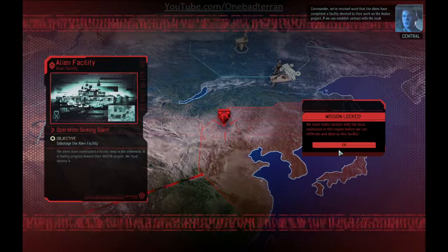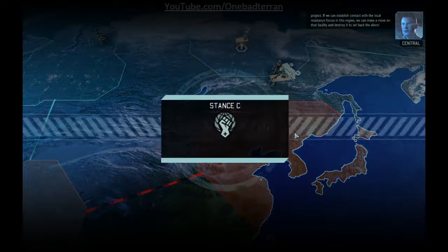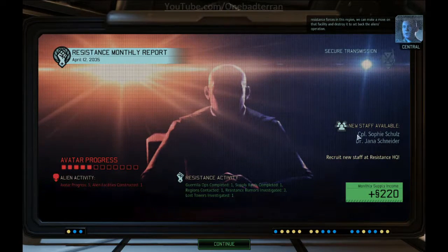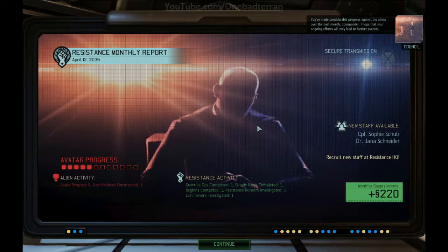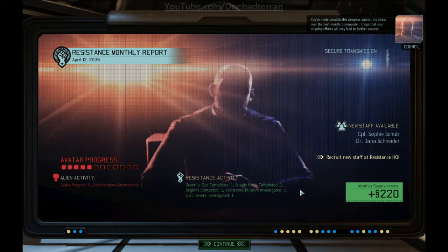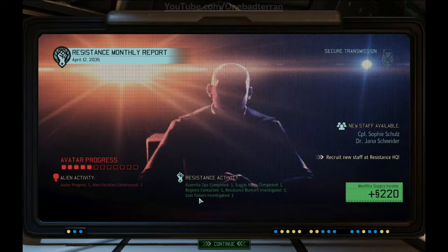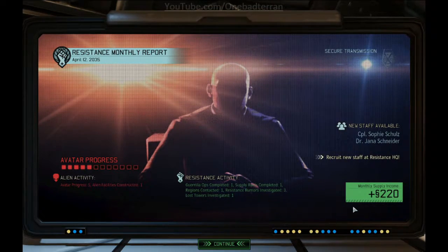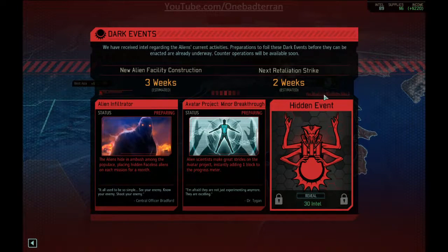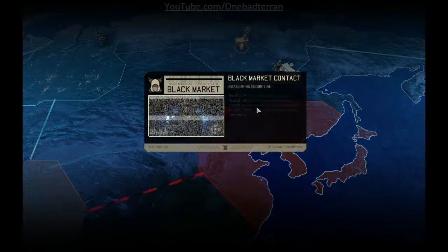Word that the aliens have completed a facility devoted to their work on the Avatar project. If we can establish contact with local resistance forces in this region, we can destroy it to set back the aliens' operation. Incoming message: you have made considerable progress over the past month, commander. Lost towers — investigate. That implies there is more than one; I do not want there to be more than one. The 220 supply income is nice; we want to stop that avatar project minor breakthrough. Supply drop, okay — black market, let's go.